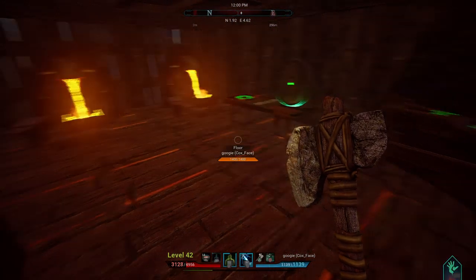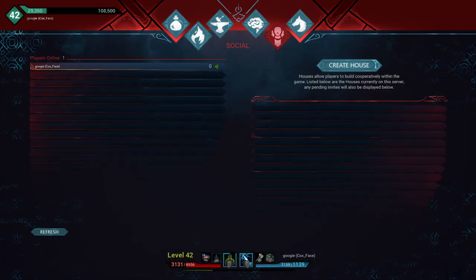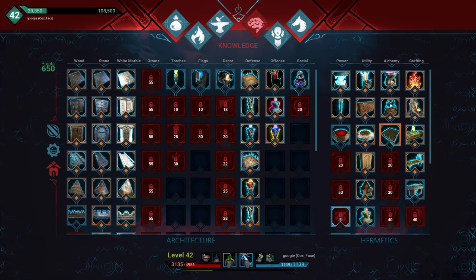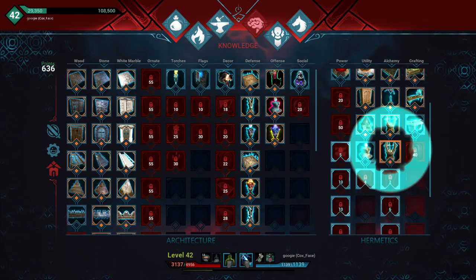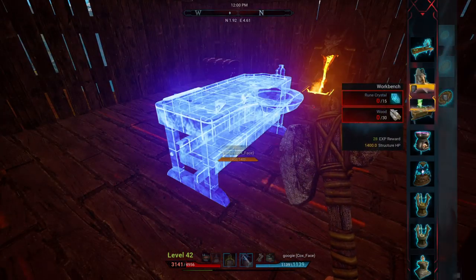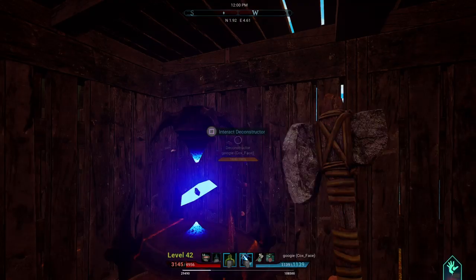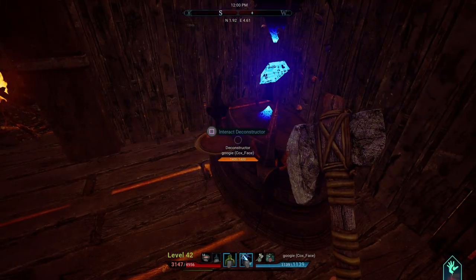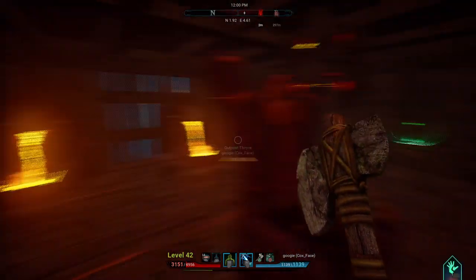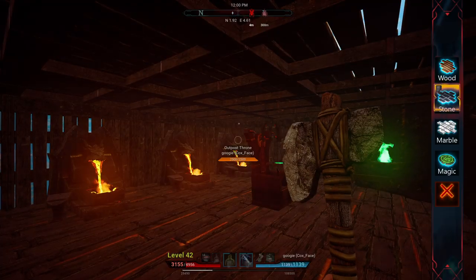We also need a deconstructor, which is exactly what it says — it deconstructs items. The key difference between this crafting station and others is that it is an instant crafting station. So if you deconstruct 100 of the same item, it does it instantly. You really only need one deconstructor. Everything I've placed — forge, tailoring bench, workbench, cauldron, deconstructor — you absolutely need in the game, except the campfire is optional.